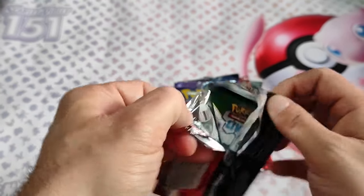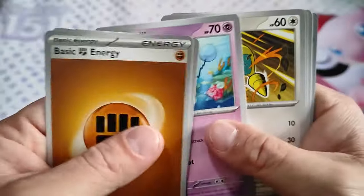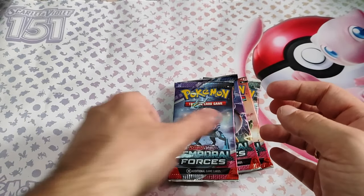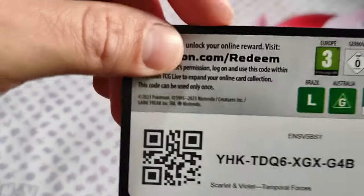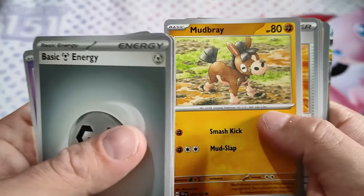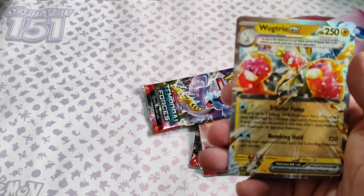Last five packs — let's see: Iron Hand, Enemy Raiden. Bronzor, Mudray, and I see something in the back — Ponyta, Lieutenant, and another EX.